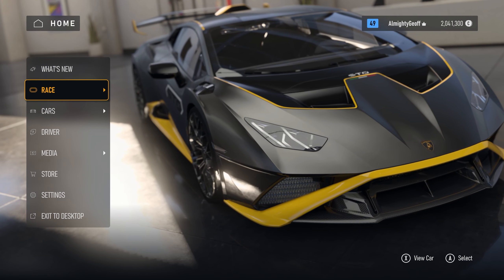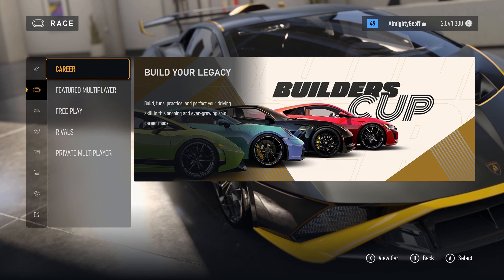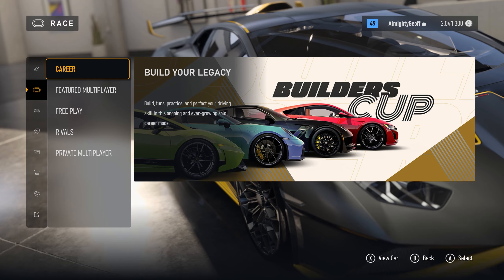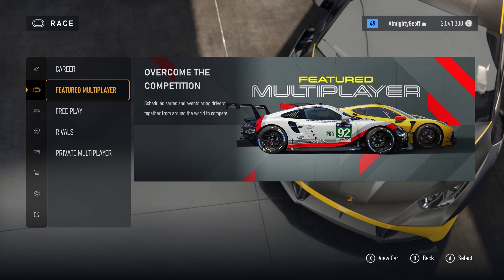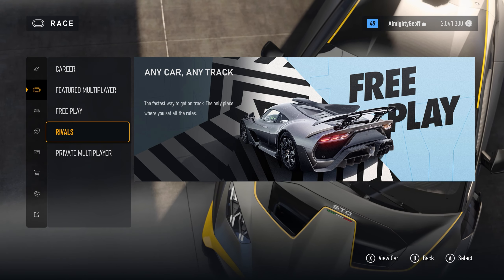Just before we jump into career, there are the other racing options. You've got the tab on the left with race, your cars and whatever. You've got career, multiplayer, free play, rivals, and private multiplayer — all the standard modes that you would expect to see in a Forza Motorsport game at launch.